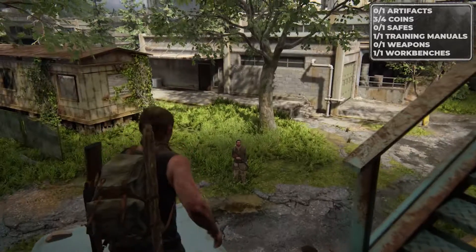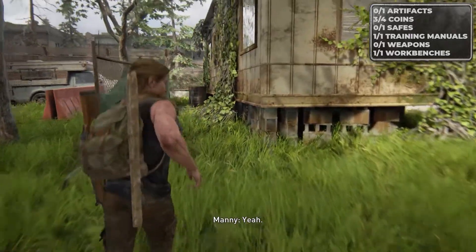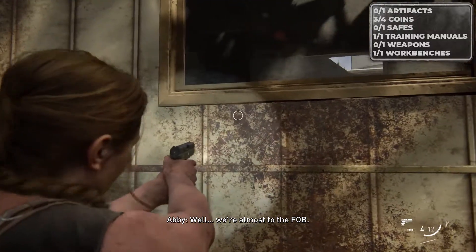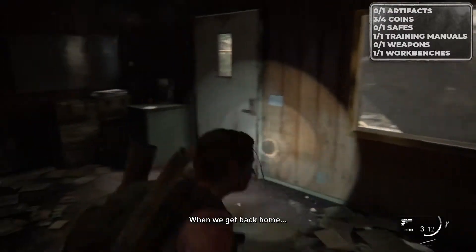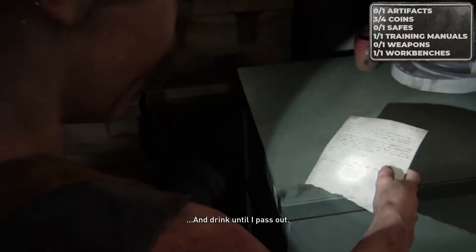You make your way up to the roof and then back down, and you'll find yourself here. Inside this little trailer, you can either shoot it — which is what I do — or you can break it with a brick or glass bottle. You're going to find an artifact and a coin. The artifact is right here on this little cabinet, and right behind us is the coin.